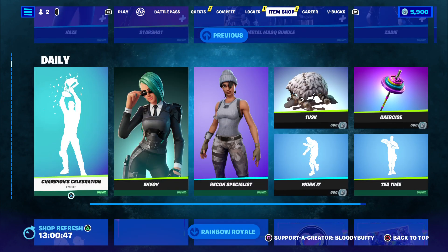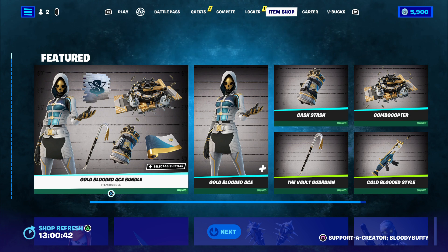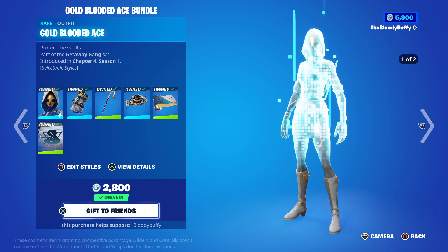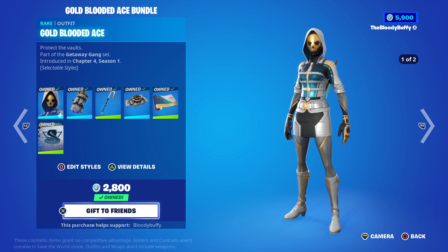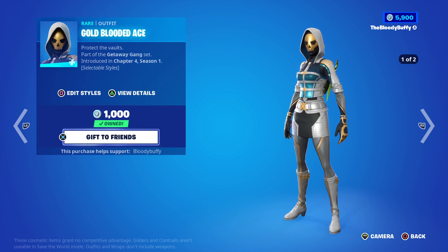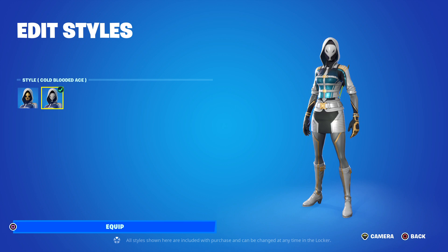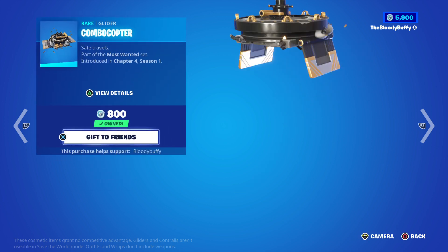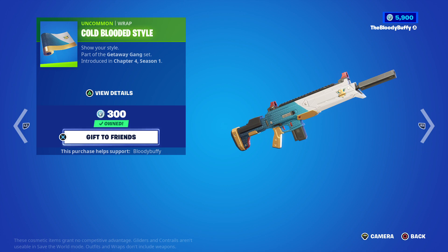We have the Gold-Blooded Ace Bundle — it's 1800 V-Bucks — and the Getaway Gang from Chapter 4 Season 1. I think this was a reward you could get with the battle pass. For 1800 you can buy the Gold-Blooded Ace skin with an edit style, the Cash Dash, the Vault Guardian, the Combo Copter, and the Cold-Blooded style.